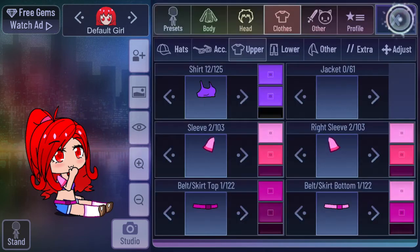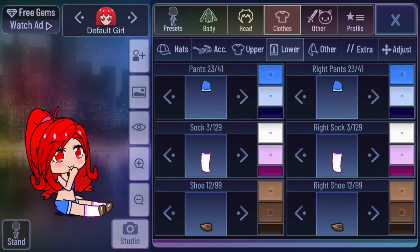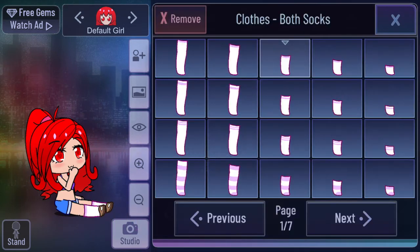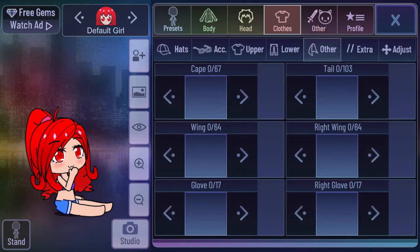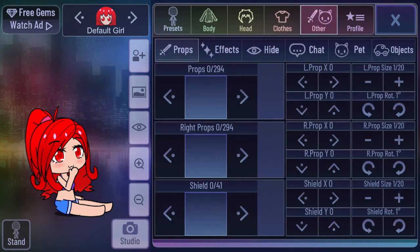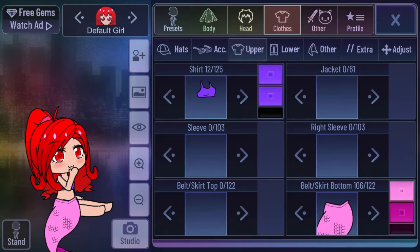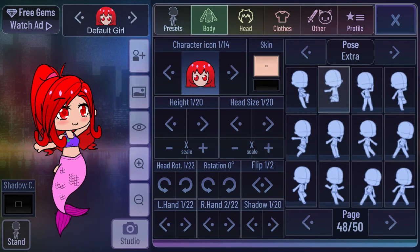No jacket, no sleeves, no skirt, no belt. I need to remove the socks — I don't want any socks. And I don't want shoes either since she's a mermaid. For the extra section, I found the mermaid tail! The problem is it doesn't lay down, so I'm going to change the position to standing.